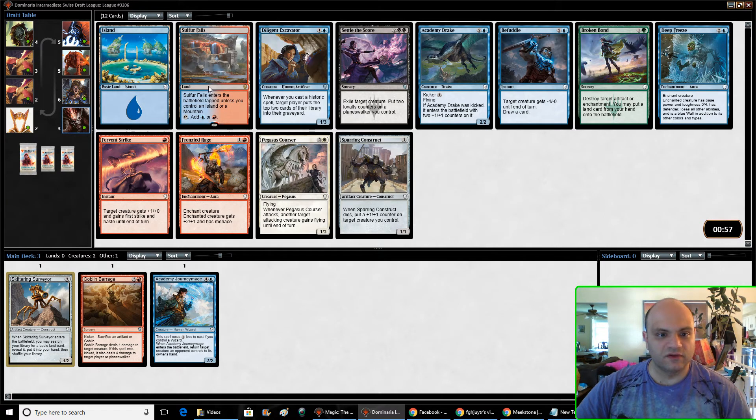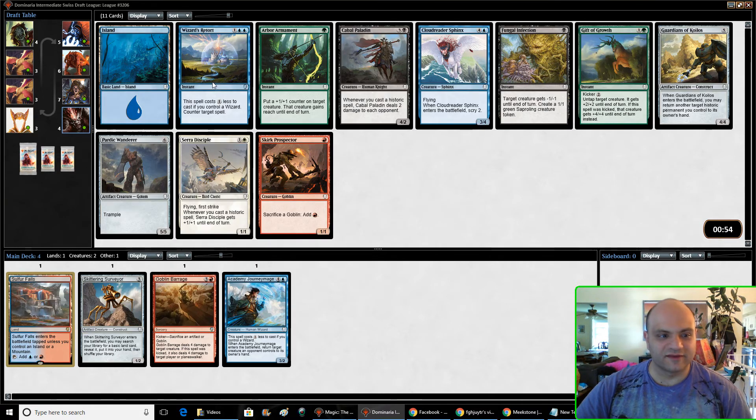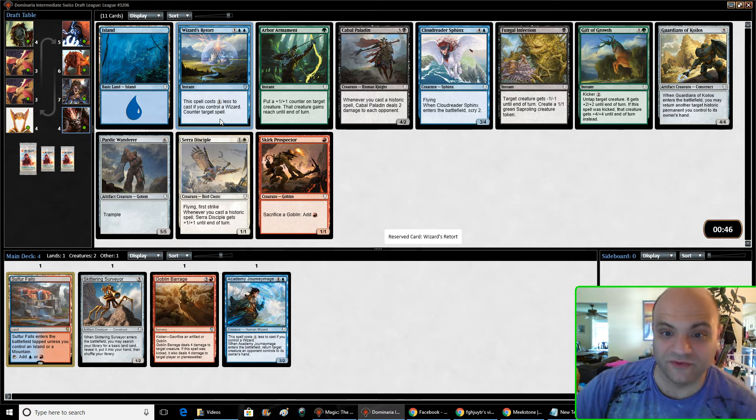Sulfur Falls. Deep Freeze has been pretty good. Black is really open. I got to take that. Wizard's Retort — I'm going to try to look for some more wizards here. I'm trying to force blue-red wizards.